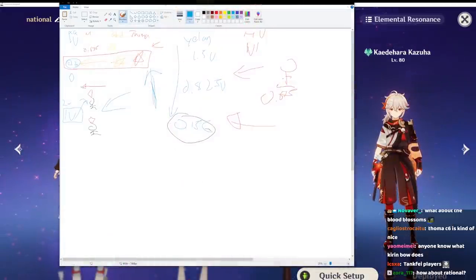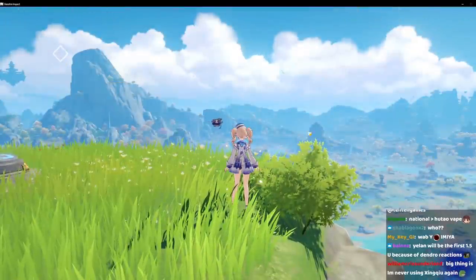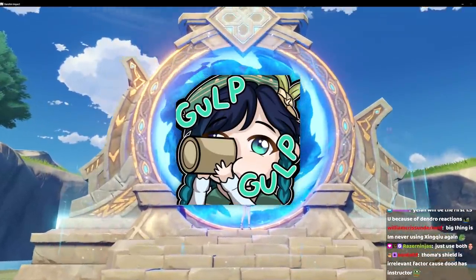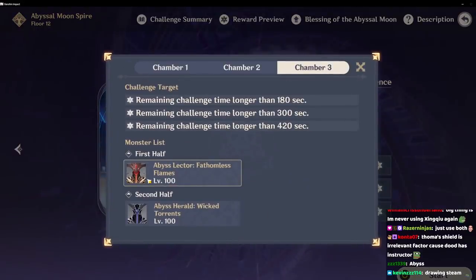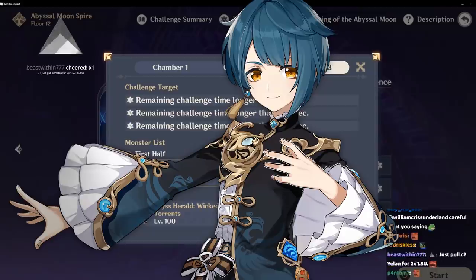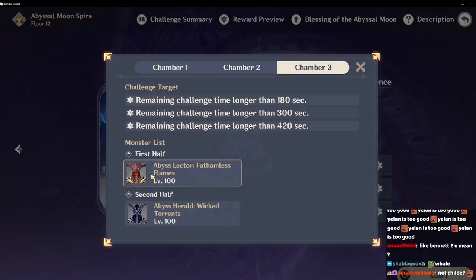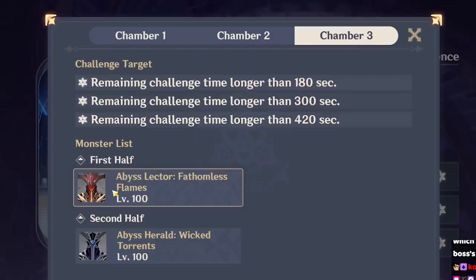Would Yelan apply more hydro than Xingqiu? Xingqiu applies 1U twice, so 2x1U in total. For example, fighting a Pyro Abyss Lector — would Xingqiu or Yelan be faster at breaking their shield? At the current moment we have no idea until we test it, but there's a chance Yelan could be faster because it's simply more gauges. When you attack shields in the game, your gauge amount matters, which is why some attacks remove shields faster than others. Xingqiu currently holds one of the fastest records at taking down Pyro Lector shields due to how many gauges he applies in total. Yelan might overtake Xingqiu as the fastest hydro applicator, applying 1.5 times the amount per hit.